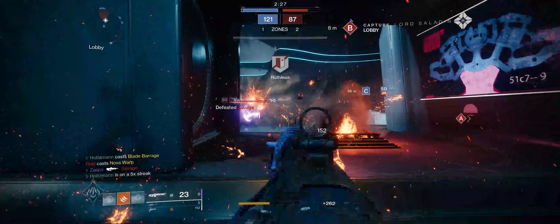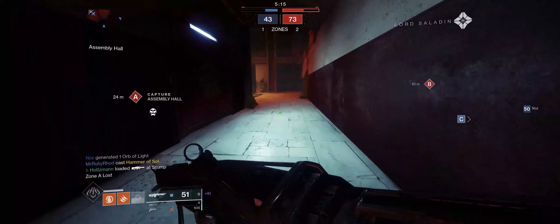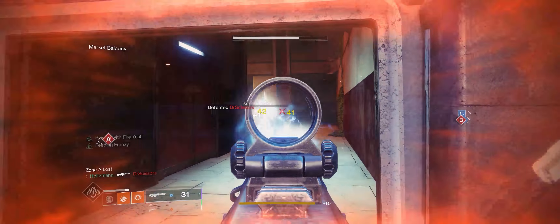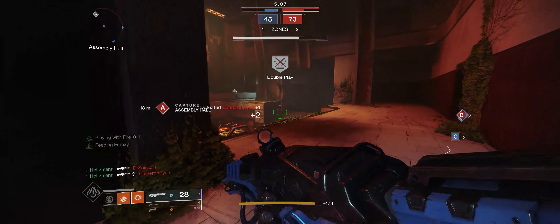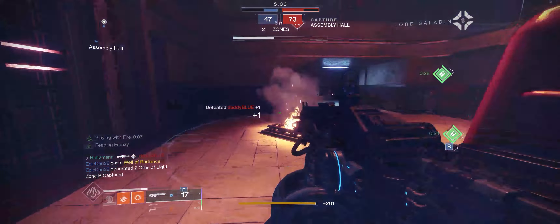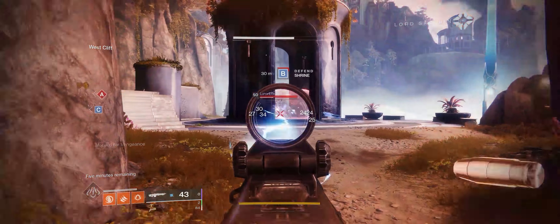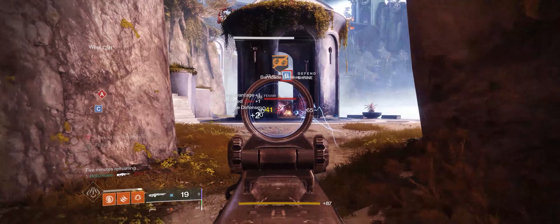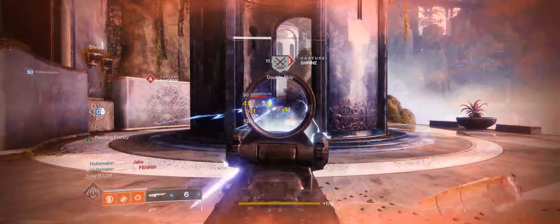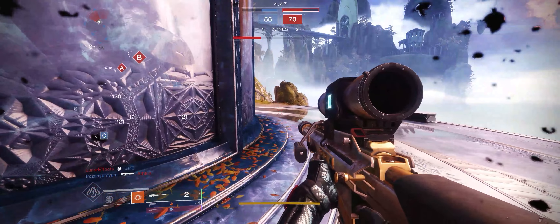Machine guns in D2 still have a time to kill in PvP, and if someone rushes you with a shotgun or just times their shots right, you absolutely can be outshot. On PC, a competent Luna or Not Forgotten user can make you retreat into cover if their shots are on point. The thing to remember about machine guns in PvP is that people can shoot back, so you want to try and flank as much as possible. Don't just run into the first sightline on a control point — you will probably be team shot and give up that heavy brick to the enemy team. However, letting some teammates move in first will allow you to unleash holy carnage on unsuspecting people.